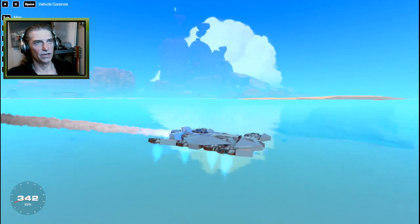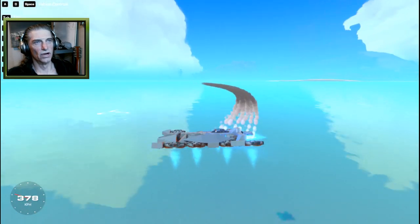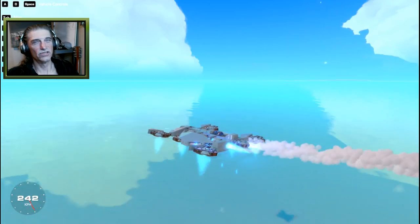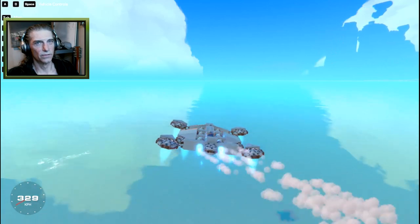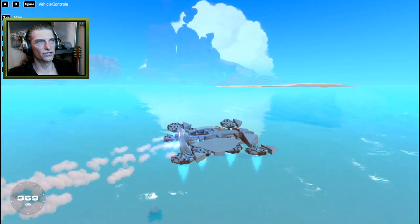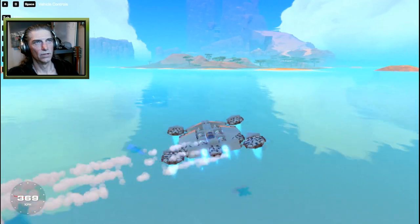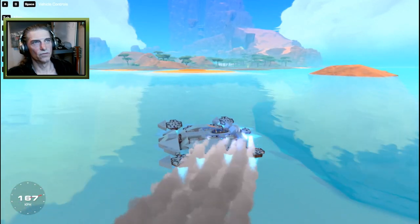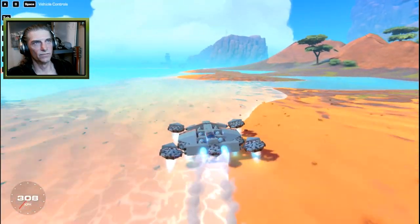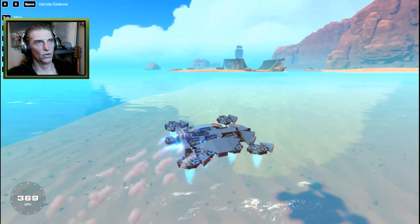The front end seems to drop a little bit as we're going, and we still have no stabilizers on here either, so we're just going to drift at the moment. We can either lift the front up by lowering the thrusters or put some spoilers on the back. I think spoilers will look better — we're going to be fine as long as we've got enough power to keep moving.